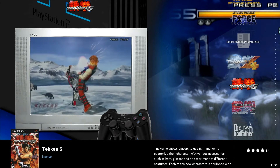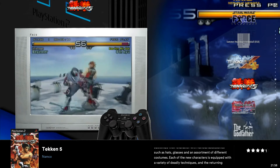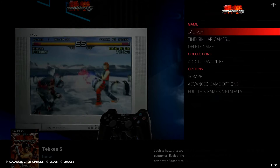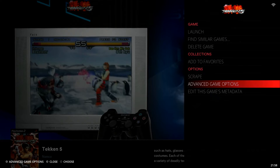To access your game settings, we're going to jump into Tekken 5. If you hit the X button once on your controller it will load the game, but if you hold down X for about two seconds it pulls up this little menu. At the top it has the Tekken 5 logo — if you haven't scraped it'll just show a text title. That means you're adjusting settings for that specific title, not a blanket setting for all PS2 emulation. Drop down under Options to Advanced Game Options and select it.